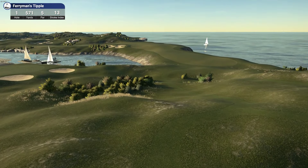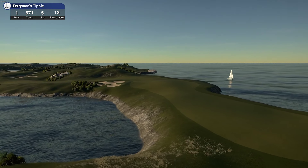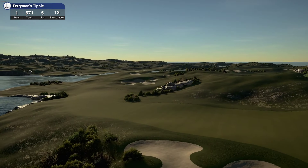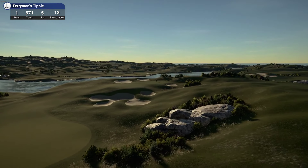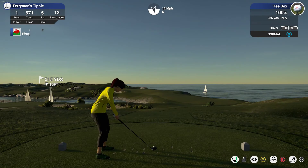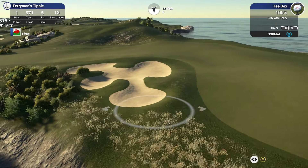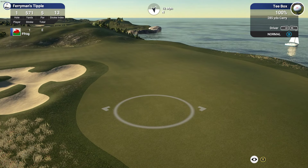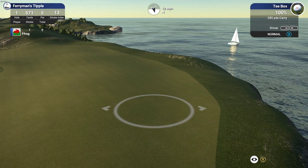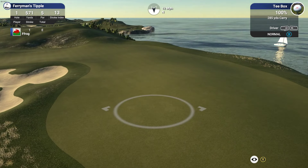Here we go — hole number one, it's a par five. It's normally reachable, but depending on the wind, all the par fives are reachable. Some are always reachable, some are usually reachable. This one's usually reachable with master clubs, as long as we put our drive in the right spot. It's a double dogleg. If we look at the landing area, the wind's straight into us, so maybe today it won't be reachable. The green is over to the left, so we need to be in the left half of the fairway to stand a chance of reaching the green in two. There's a hump in the fairway, so anything centre or right will go further away.